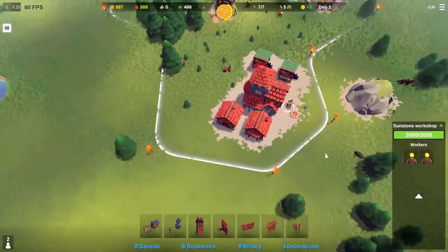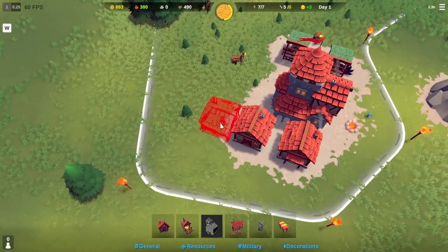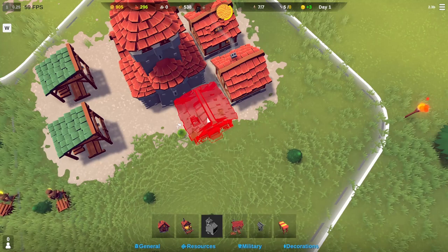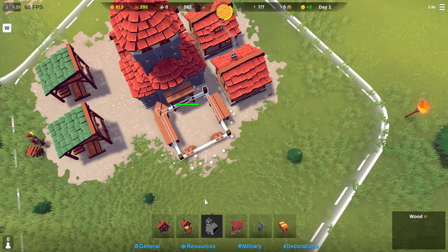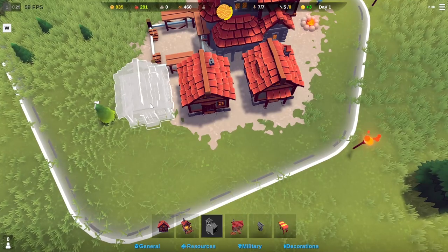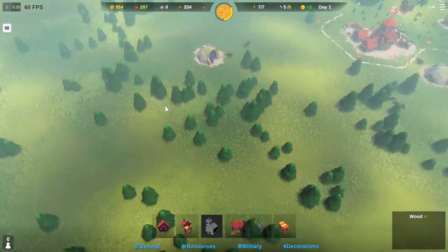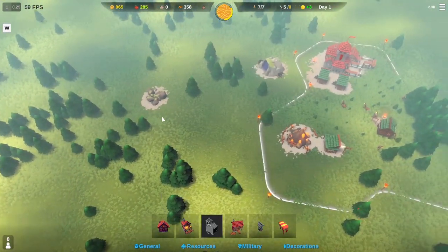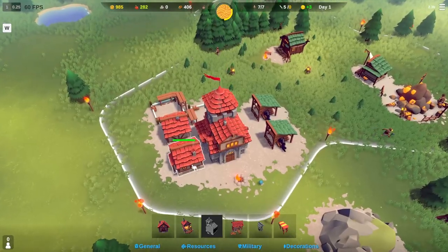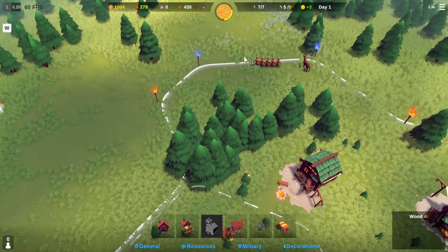We can upgrade these houses when we get to stone. Unfortunately, stone looks pretty far away from our starting location — oh wait, right here. So we'll have to buy two more territories there. Happiness is up — that's good. Resident spawn rate has increased. Wow, that guy barely escaped — wait, he died in our territory! Don't go over there.